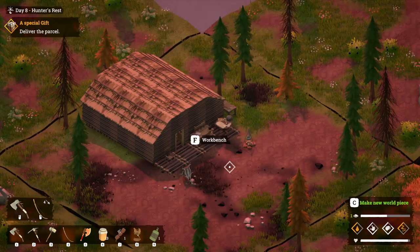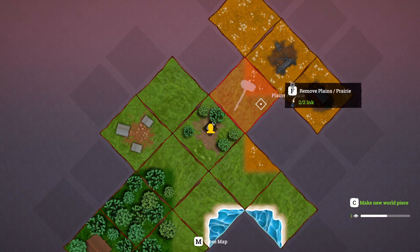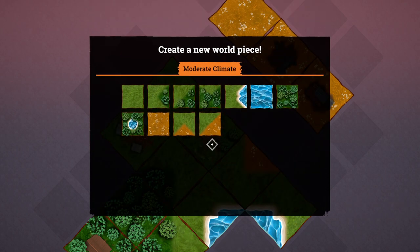Now that we've done that we can go back to our map, press edit world, and we can remove the piece that we put down by mistake. In this instance we're going to remove this plane. But now we have nowhere to get to this plane — so how do we do that?